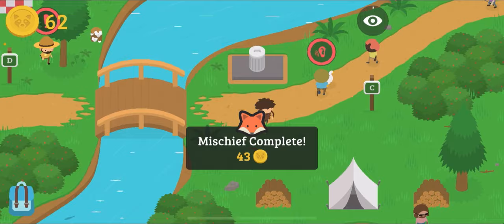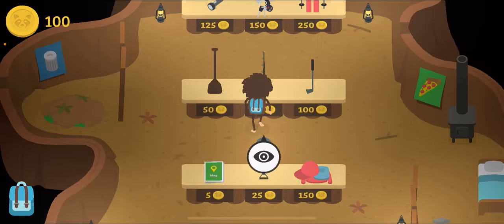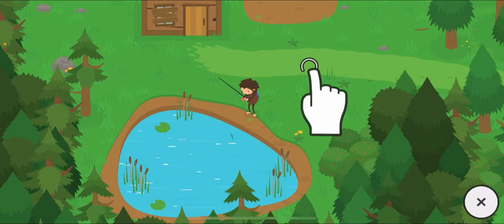Alright, almost there. And there we go, another job well done. Nice. I'm just gonna have this dude catch me so I can get back home. Yeah, there we go, perfect. Alright, there we go. Fishing rod obtained.